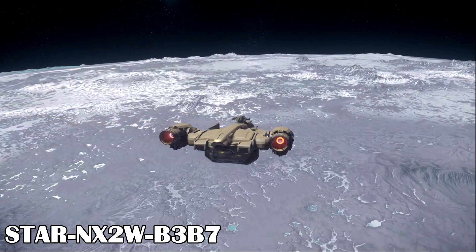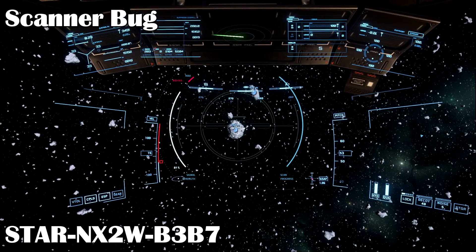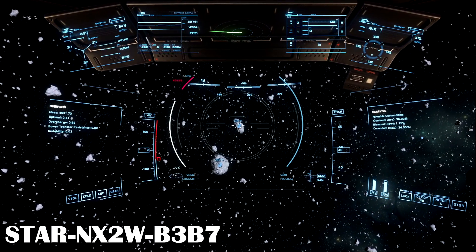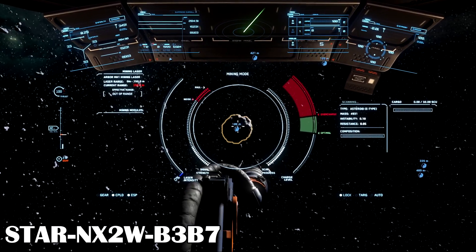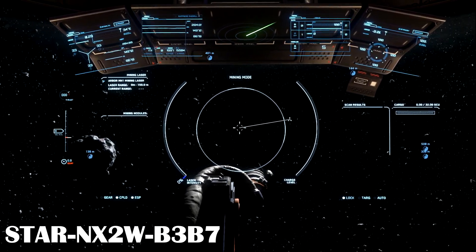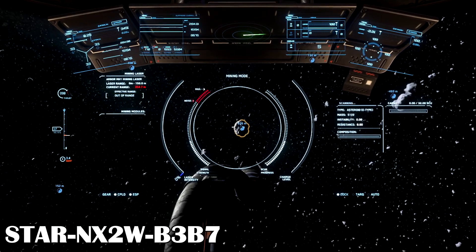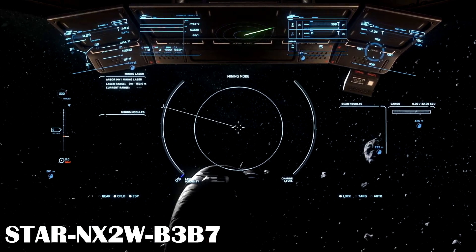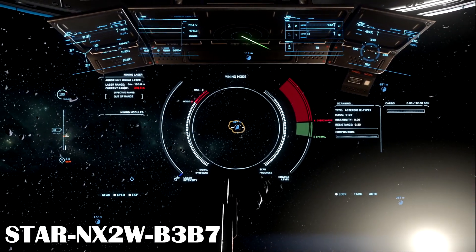One other issue I've been seeing is that the scanners don't always seem to work. The scanning mode for rocks and asteroids doesn't seem to do much of anything. The only way to really check out rocks is to go to mining mode and then get within 250 meters of the rock, and then you'll be able to scan it. It's a pain because you have to get really close, unlike before where you could get within 4.5 kilometers and still see stuff. Hopefully they fix it soon — in the meantime, go to mining mode, 250 meters, and that should take care of it.